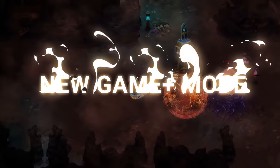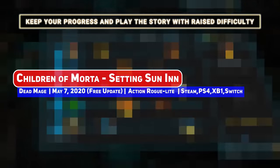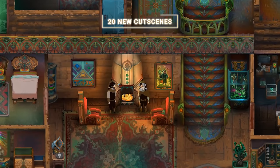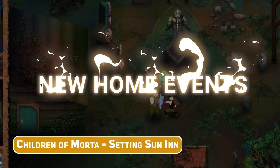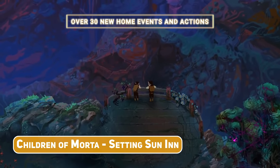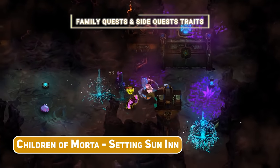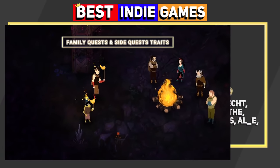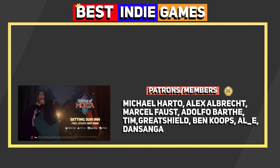The family-focused pixel art action roguelite Children of Morta was one of the best indie games of 2019, so it was a pleasant surprise to see the Setting Sun In update, which adds a New Game Plus mode and even more story content and cutscenes — and again, not even an early access title. You can see the amount of love put into this game. Check out these awesome videos and I'll see you after the jump.